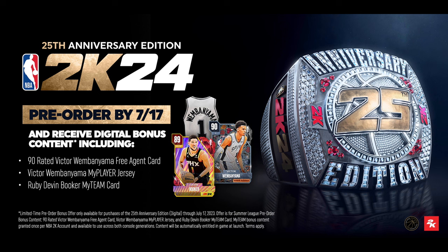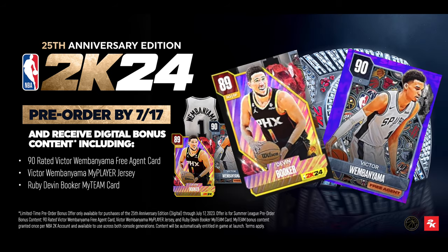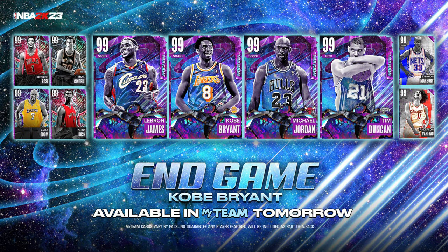What we do know is you can pre-order the 25th Anniversary Edition between July 7th and July 17th to receive a 90 overall rated Wembanyama free agent card for MyTeam, a Ruby Devon Booker card for MyTeam, and a MyPlayer Wembanyama jersey, in addition to other bonus content. I'll have a separate video covering everything included in each edition. Here's a first look at the Devon Booker and Victor Wembanyama card art for those pre-order cards — a good look for the Amethyst and Ruby free agents.